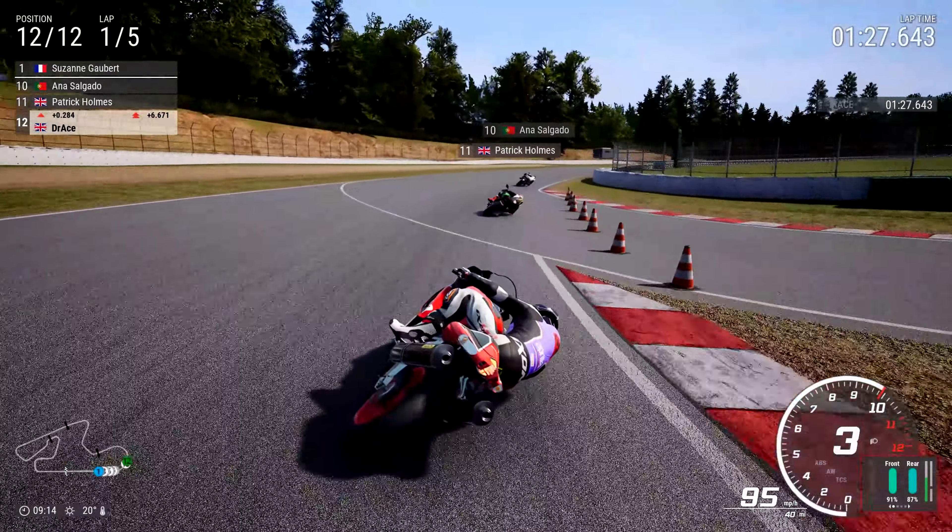As we get very close to the MV Agusta there, it just forces him wide. Of course the AI are a bit dramatic when you go anywhere near them - they like to pick it up. And we're up on the inside of Eddie McDowell now.